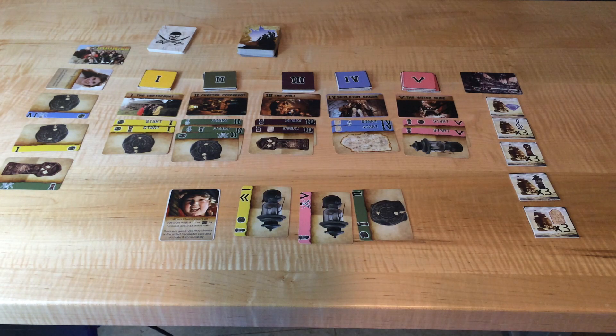A turn consists of four steps: take team actions, discard used items, draw cards, and escalate.